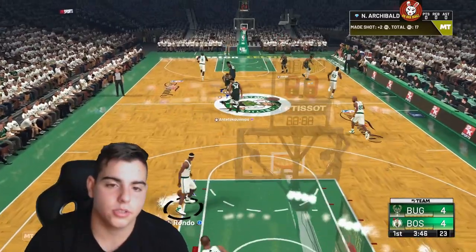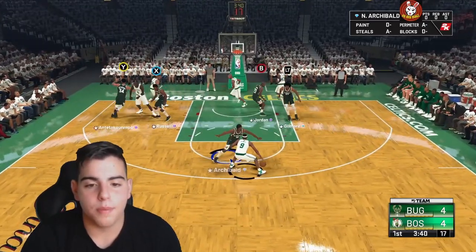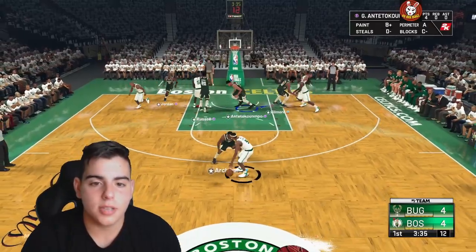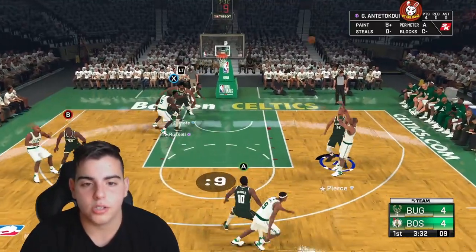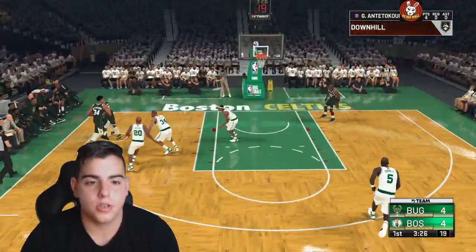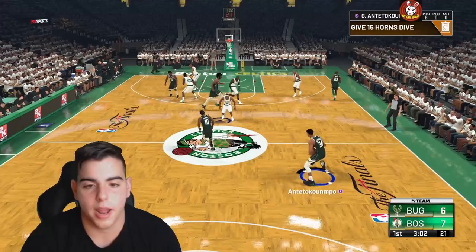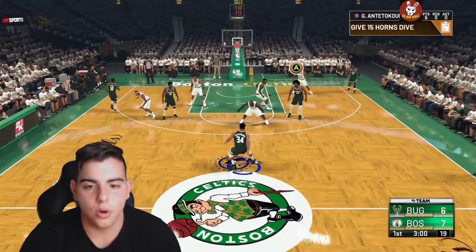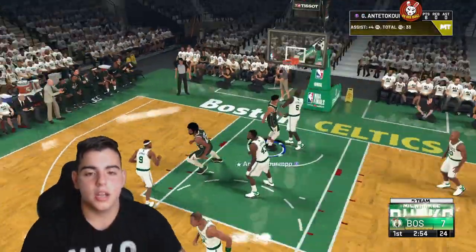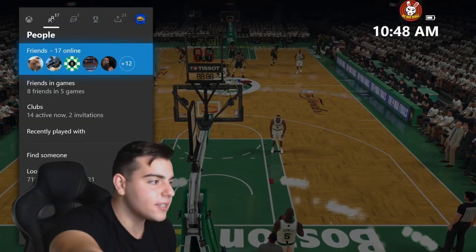Now what you want to do — right when you dunk it, a screen is going to pop up and you want to press the home button right when that screen pops up. Sometimes it doesn't work but usually it does. So run it again — give it to Giannis, give it to Artist, run around town — easy dunk right here. You see the screen that pops up, press the home button. I'm not sure if it works on PS4, but as you can see on the top right, the time is moving on the scoreboard.